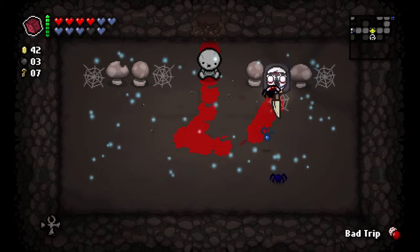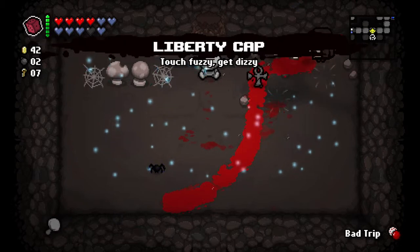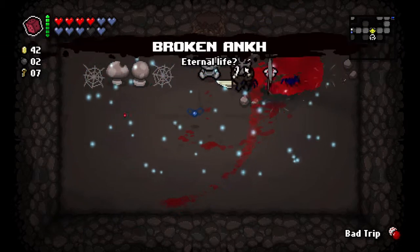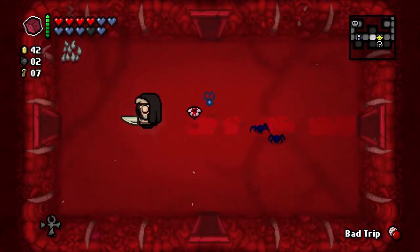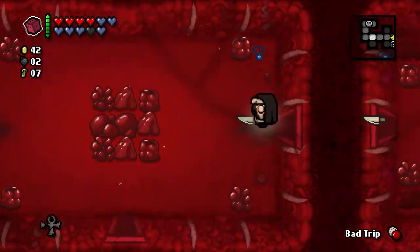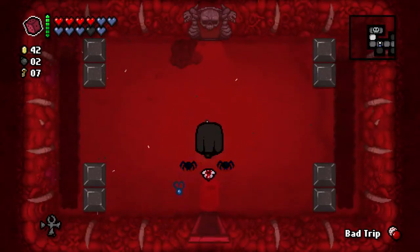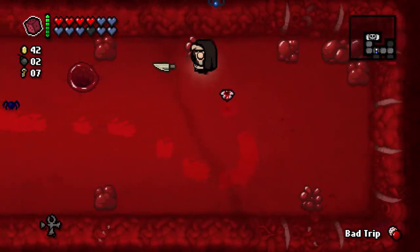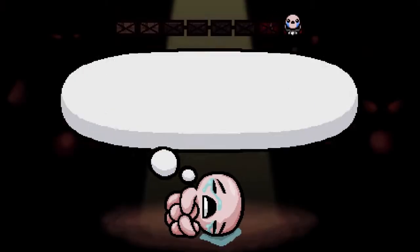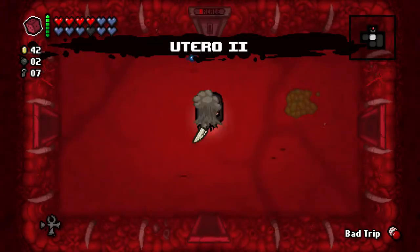Liberty Cap - it's a random mushroom effect. That can be good, but I think the Broken Ankh is probably better. On average the Liberty Cap is going to be good, but how it works with the knife I'm not so sure about. The most devastating effect you can get from the Liberty Cap is damage down and tear up, and that's very bad with Mom's Knife, because you still need the tears but not as much.